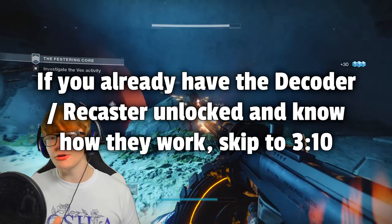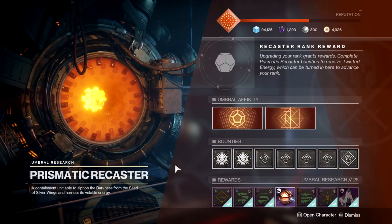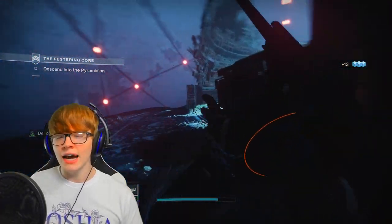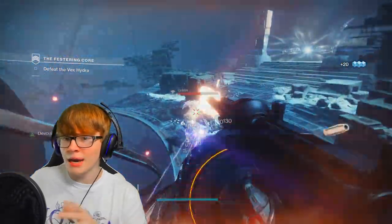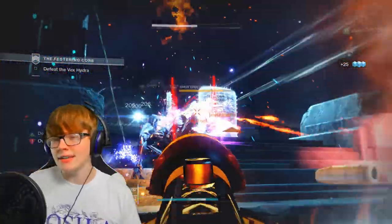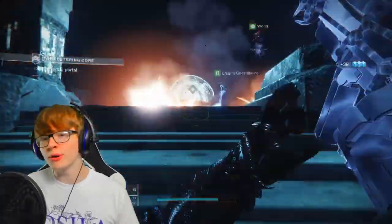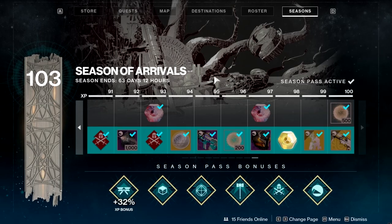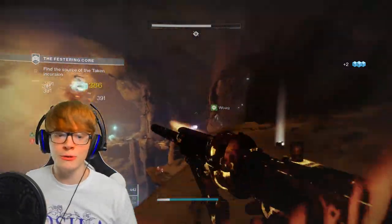To get these weapons, you may have to jump through a few hoops first. To unlock the umbral decoder and the recaster, complete the seasonal quest for Season of Arrivals found on Io and get your artifact — you need to be around power level 800 with Io unlocked. After that, go to the Drifter in the Tower; he'll have a Contact public event quest for you. Completing this unlocks the decoder and recaster. Note that focusing engrams requires a season pass, which can be bought via Silver or comes free with Shadowkeep.